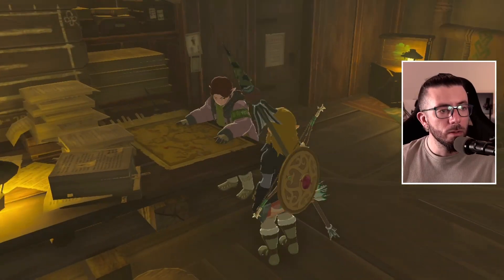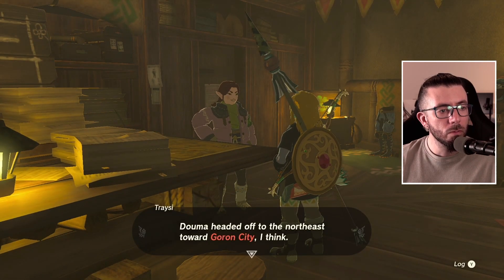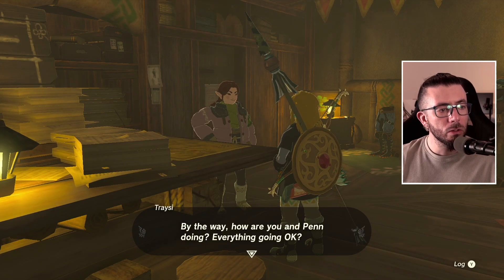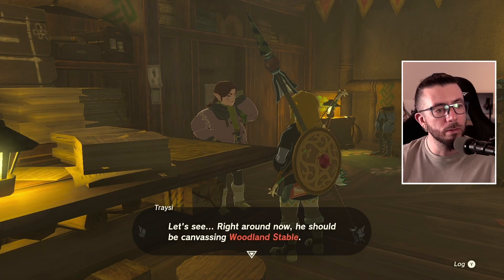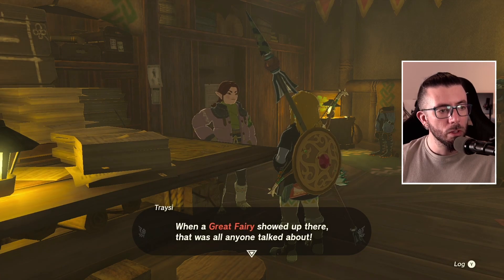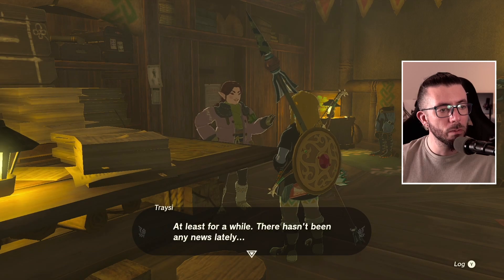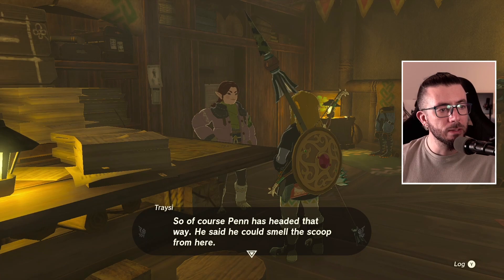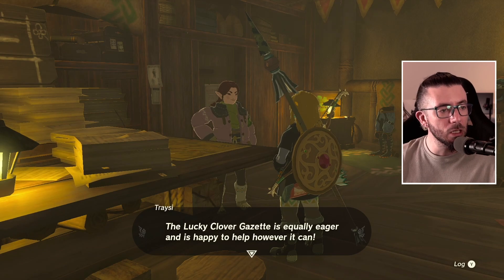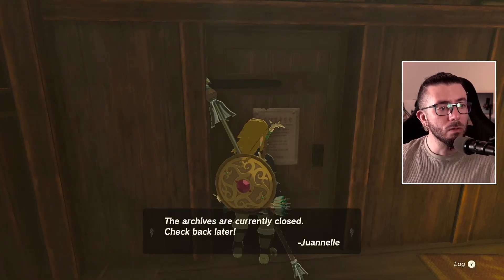Now that the blizzard has finally stopped they can get back to work. Duma headed off to the northeast towards Goron City — she's looking into a rumor about some kind of underground city. A partner named Pen is canvassing Woodland Stable, a stable in the Eldon region off to the northeast. It's a good stop if you're on the way to Goron City. A great fairy showed up there once. Readers all over Hyrule have their eyes and ears peeled for any information about Princess Zelda's whereabouts.